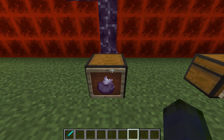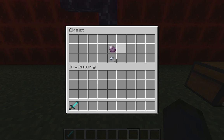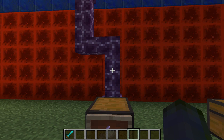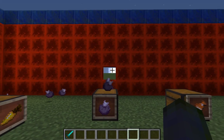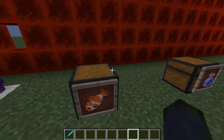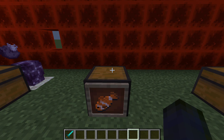The chorus plant drops when you hit the chorus plant tree and you can eat it for four hunger points satisfied. It's one of the last couple interesting food items to cover.